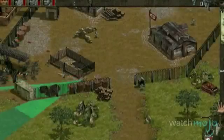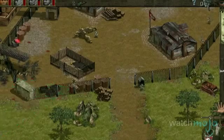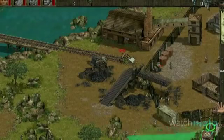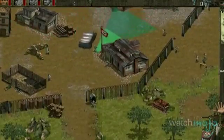Number 10: Commandos: Behind Enemy Lines. Starting off our list is the real-time strategy game that had you control six allied commandos using small unit tactics. Each team member had a specific skill set and tools to complete the missions. This game is unique for defying expectations, its astounding attention to detail, and its demand that we think and not just go in guns blazing.